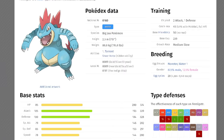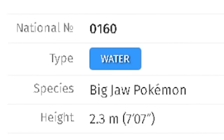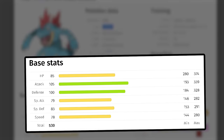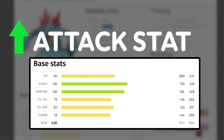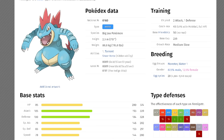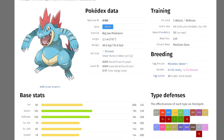Feraligatr is one of the two remaining first partner Pokémon left to feature in 7 Star Raids, appearing with the Mightiest Mark. Feraligatr will be at its base Water typing, so expect Water-type moves. Base stats are pretty even across the board but it does have bigger attacking and defensive stats. Because of the Dark Terror typing in this raid, it will have weaknesses to Bug, Fairy, and Fighting types — those are primarily the types you'll want to bring.